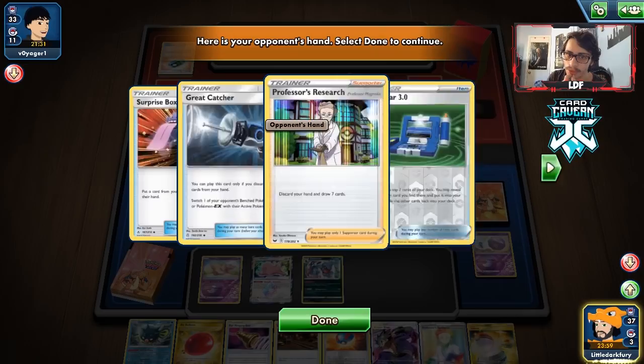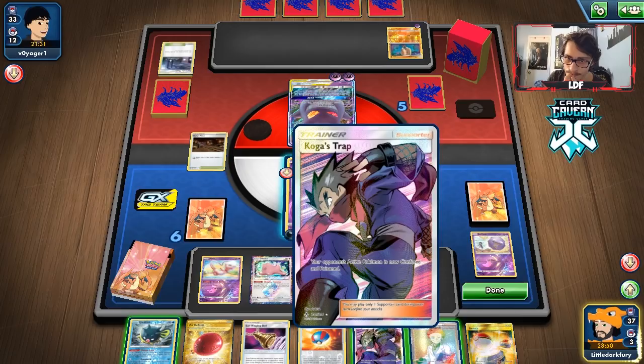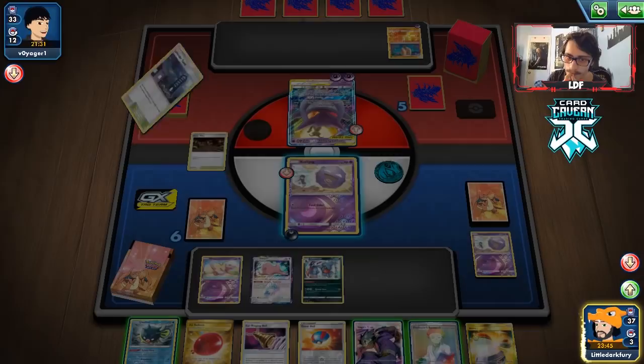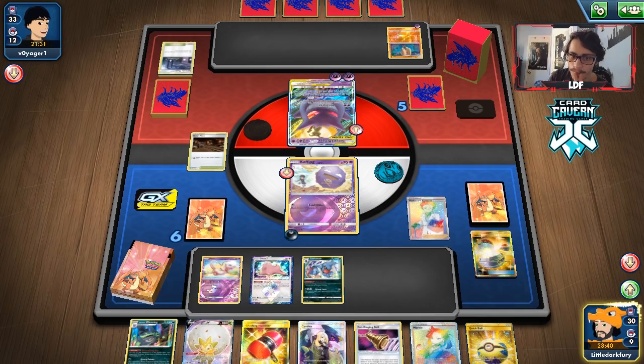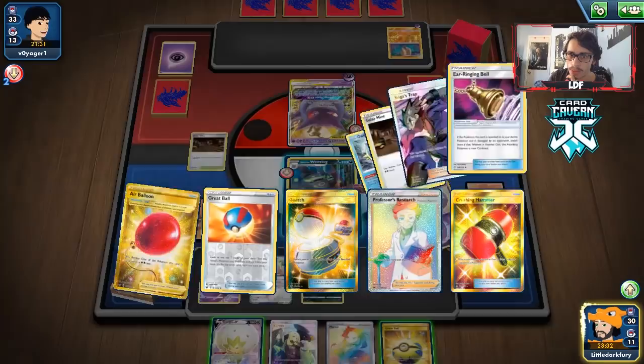I'll take anything at this point — just give me any supporter. The game has done 600 damage total — hilarious. What do we draw? A supporter! They have a Research — awesome. I play Research, get Wheezing, a Crushing Hammer, and the Ear Ringing Bell. The Crushing Hammer is big — we can take energy off the active and get confuse going.